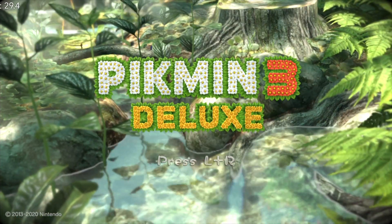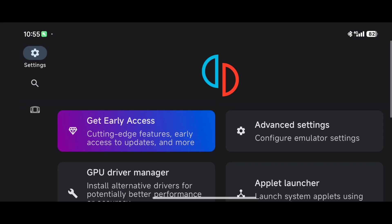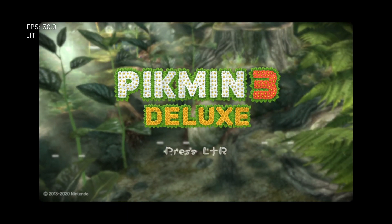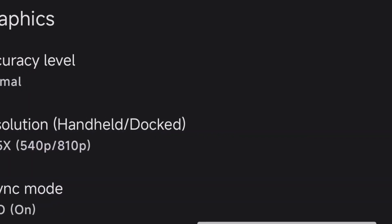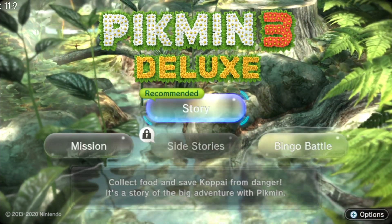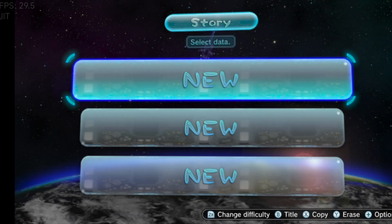Look at the water and the foliage. Now if I drop out of this and switch it down to lower resolution — what happened to my water? What happened to my leaves? Let's go back and jump the resolution back up. Look at the water and the reflection there — absolutely a significantly better experience. It does hiccup a little when you get started, but once you're in the game it plays really well.